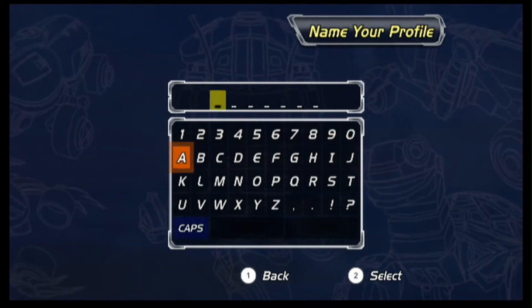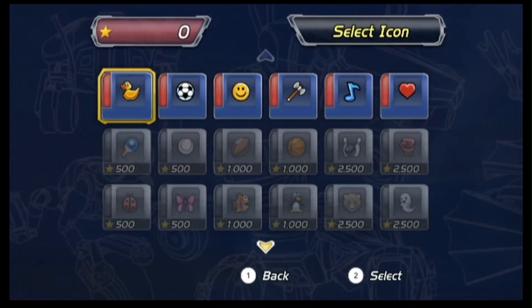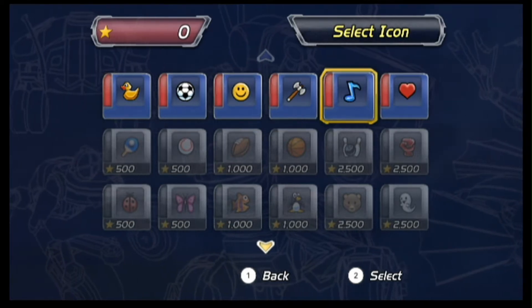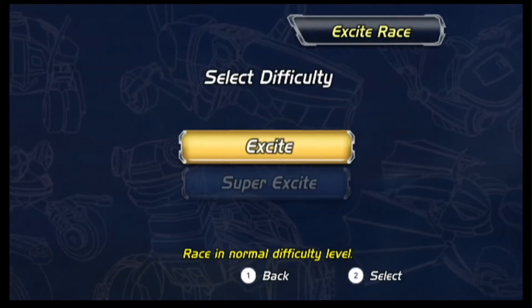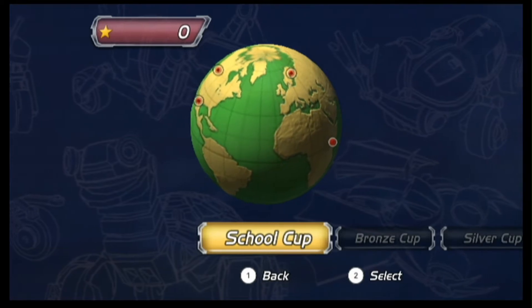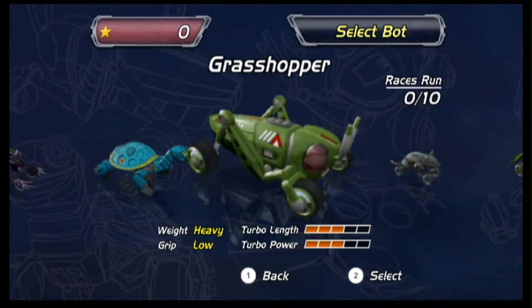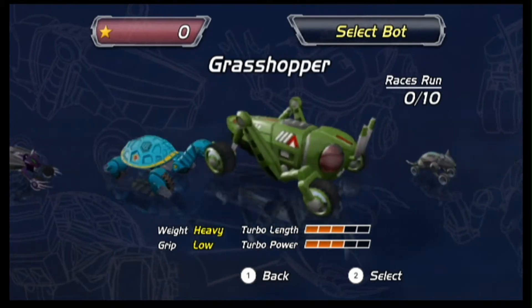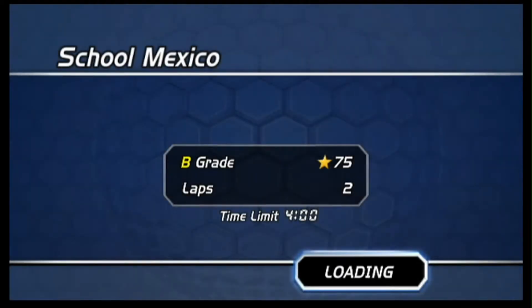I'm entering my name — basically the last half of my name — and going to do Battle Axe. I'm playing this on my Wii U, and I used to play this game all the time on my old Wii. We'll just go with Green Grasshopper.